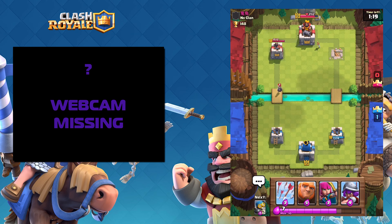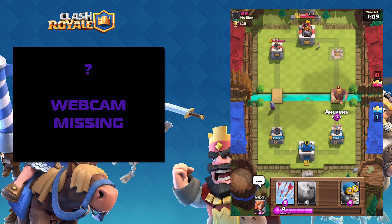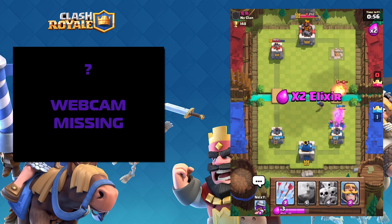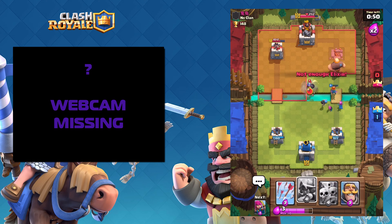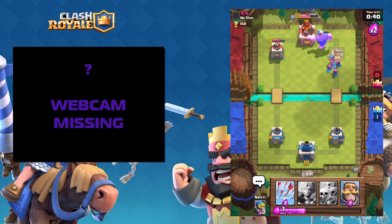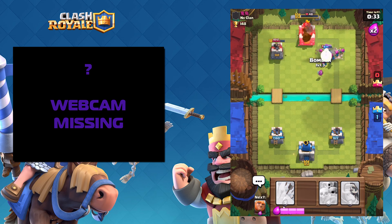I'm just going to wait for my elixir to build back up. That bomber's getting a bit close - I'm going to drop my musketeer now to take off that bomber and get rid of it. He's trying to pull me away from the left side. I've dropped the Valkyrie - the Valkyrie's just going to take out all those skeletons and that giant and those archers. Thank you to the bomber. I'm dropping that giant plus a musketeer. He's dropped Pekka. Straight up wipeout and that's it.